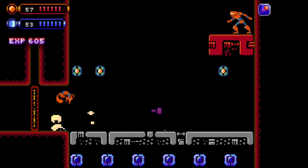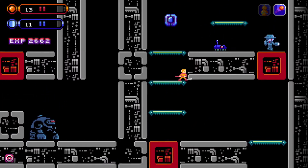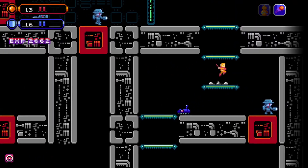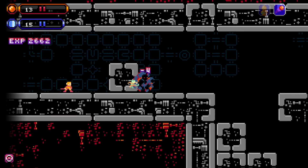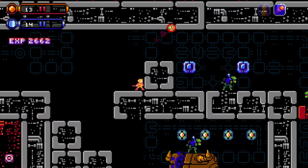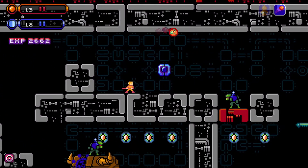Luckily each boss fight has a save point just before it. There did seem to be an overall lack of structure in the world. In Metroidvanias I expect areas to be locked off until I find a certain ability to allow me to access them, but that wasn't the case here. Instead, if I went into an area too early it would just be really difficult, and going there later it would be a lot easier as I'd be strong enough to defeat the enemies easily.